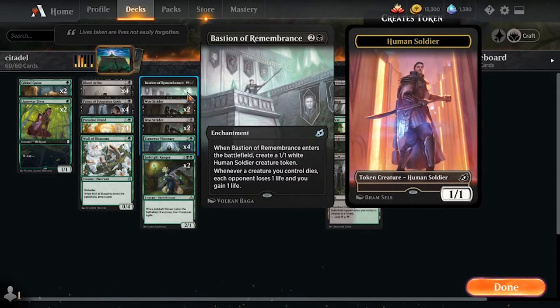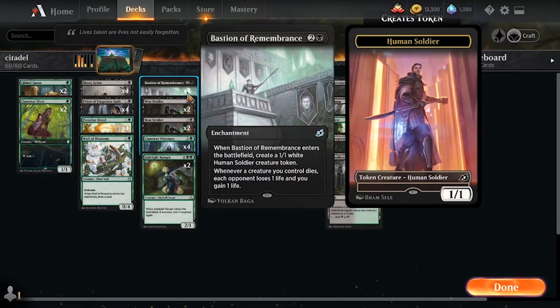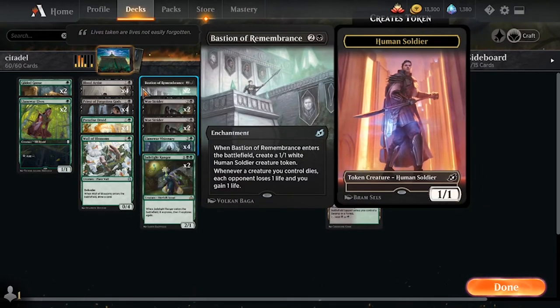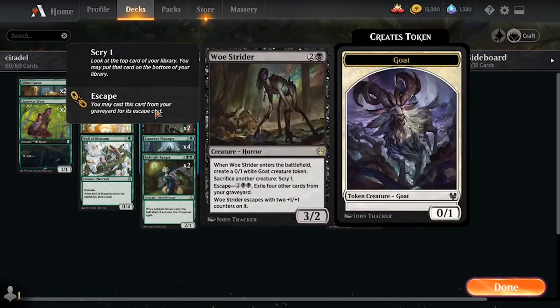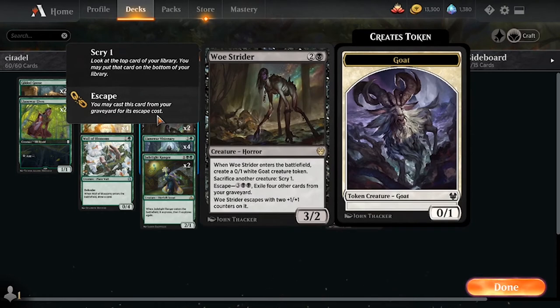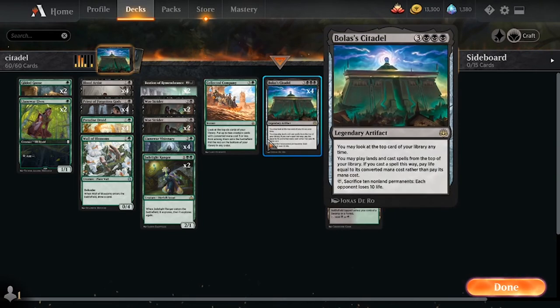Two Bastion of Remembrance provides a creature to sacrifice, as well as a Blood Artist effect where we can drain our opponent and continue our combo. Woe Strider is the only creature in Historic that lets us sacrifice a creature for no mana, and therefore is kind of an auto-include in any sac deck, as well as the fact that it lets us scry — meaning we can scry away dead lands on top when we're comboing off with the Citadel.